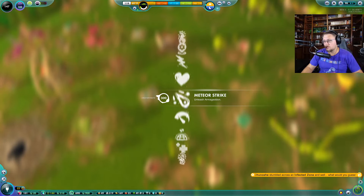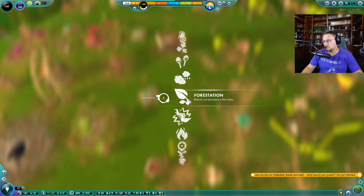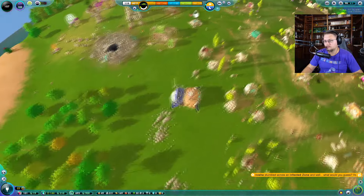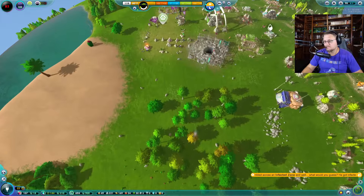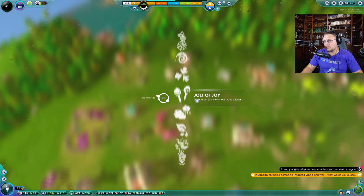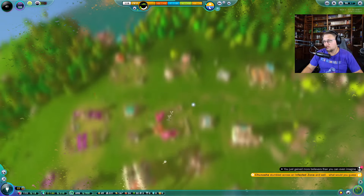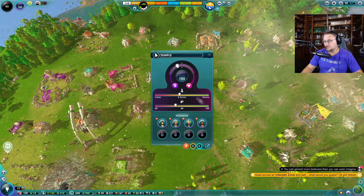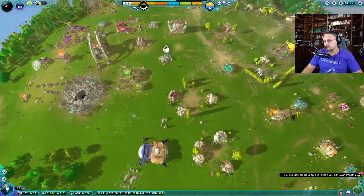First of all, I'm going to give you guys some rain. Next thing, I'm going to give you guys some plants — maybe a little bit more plants over there. Then I'm going to use the rest of my powers and give you guys holy ground. And hopefully that makes you guys happier — oh yeah, that made you guys happier with me! Okay cool, that helped a little bit.